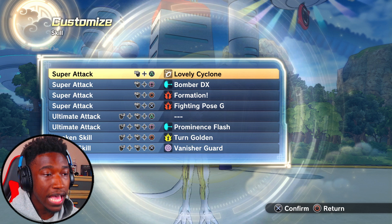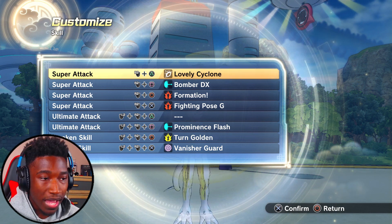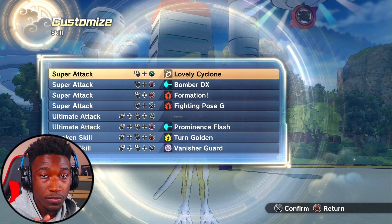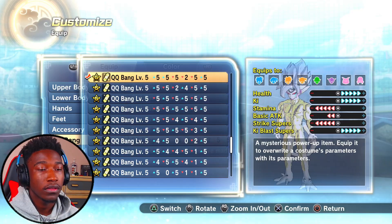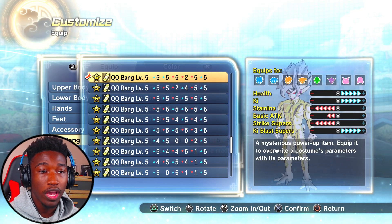For the moves we're going to be using: Loving Cycle — that's going to make us hold formation in Fighter Style Pose G, so we can keep those buffs as long as possible. Bomber DX — that's the move that's going to make this the strongest thing you've ever seen. For QCV, we're using this one. We weren't worried about the ki or the ki blast supers. Stamina is the main thing we were worried about, just to keep it low.